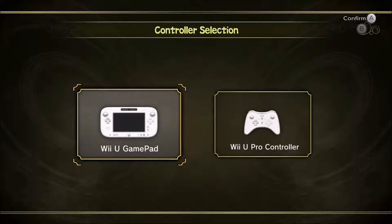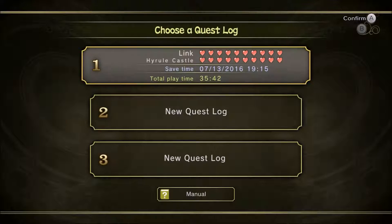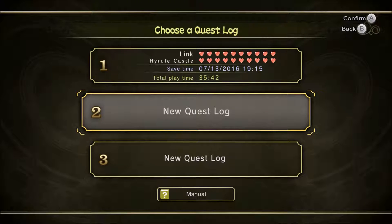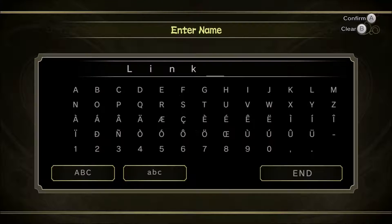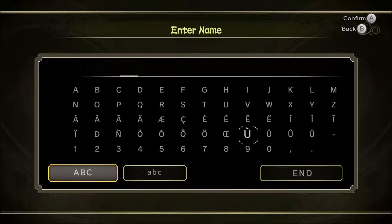I'm using the Wii U gamepad by the way, because the gamepad is really good for Zelda games. This was my other file — I've already played through this game once, I have all the hearts and 100%ed it. Now we're going to start a new quest log.